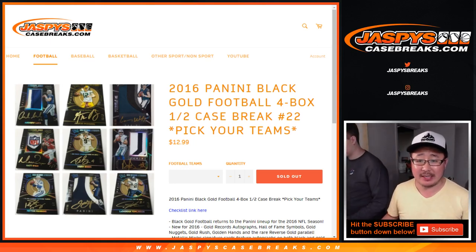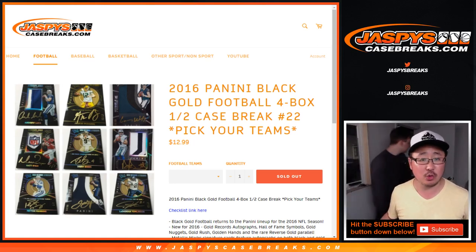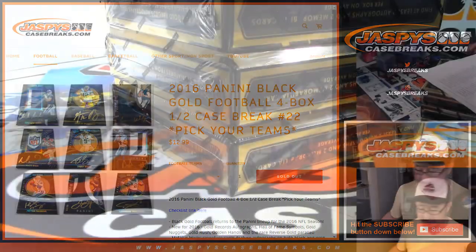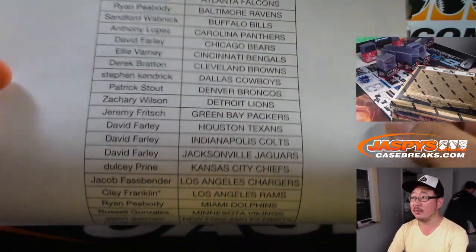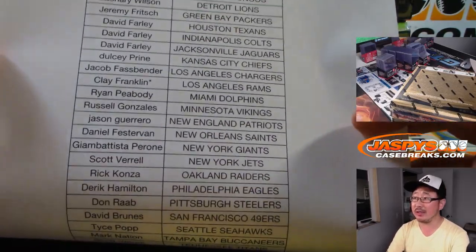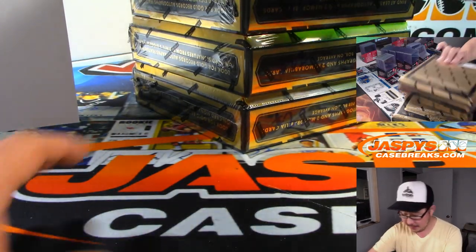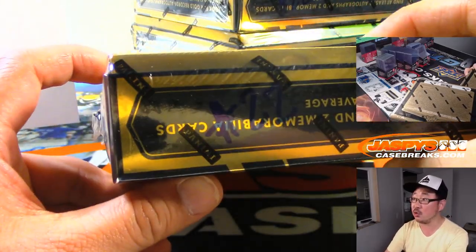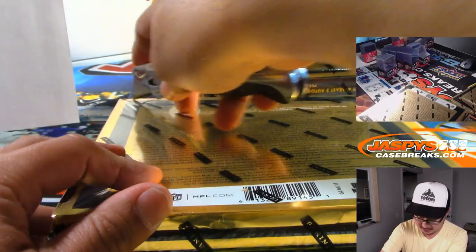Hi everyone, Joe for Jaspi's Casebreaks.com with the second half of 2016 Panini Black Gold Football. Four box, pick your team, number 22 — a little blast from the past. Big thanks to all of these folks right here for getting in on it. Appreciate everybody getting into it. Clay, last spot Mojo Rams. I don't think we saw too many Rams in the first half, so maybe they're here. I marked all of these number 22 right here, so we know that they all came from the same case.